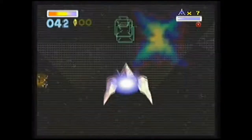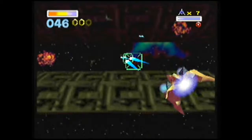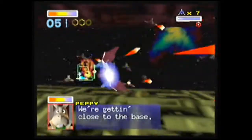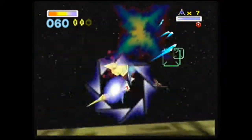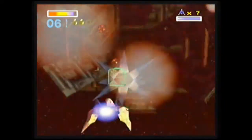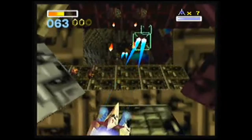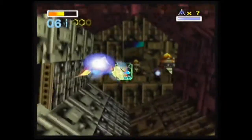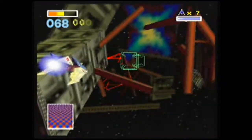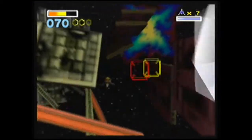Mainly because if you're going through that way, Kat — the woman that you meet on Zoness, her name is Kat — she will ruin your opportunity. She'll blow up all of the missiles that you need in order to get your medal for the level. And you'll just be out of luck. So I would suggest going through this level for that.